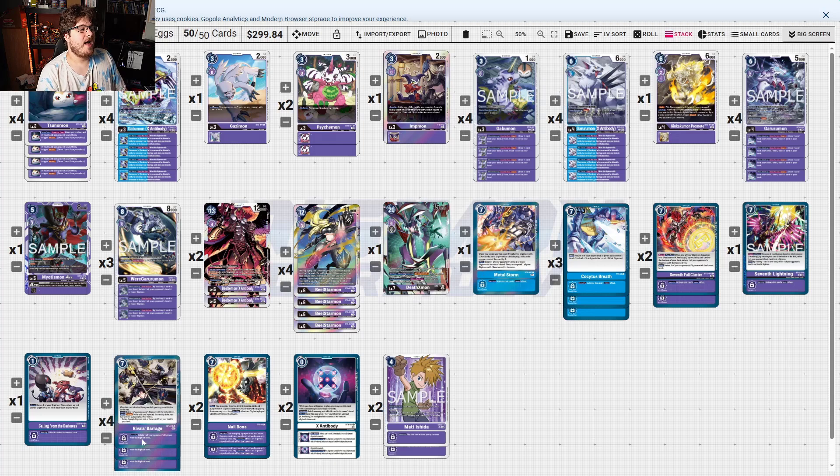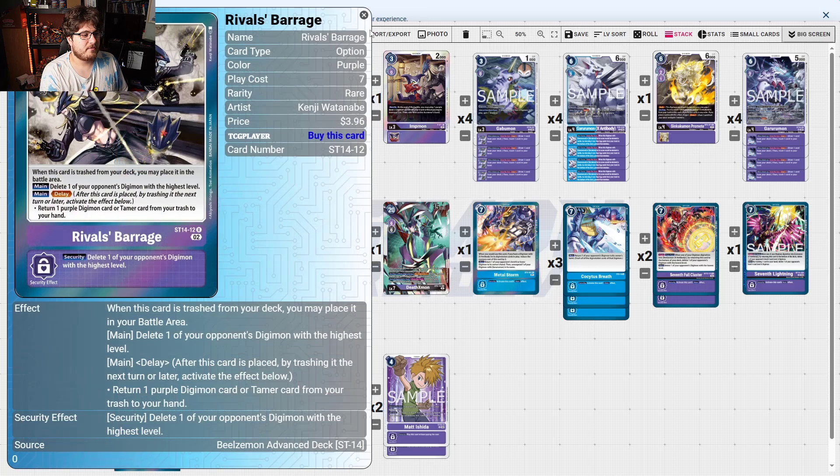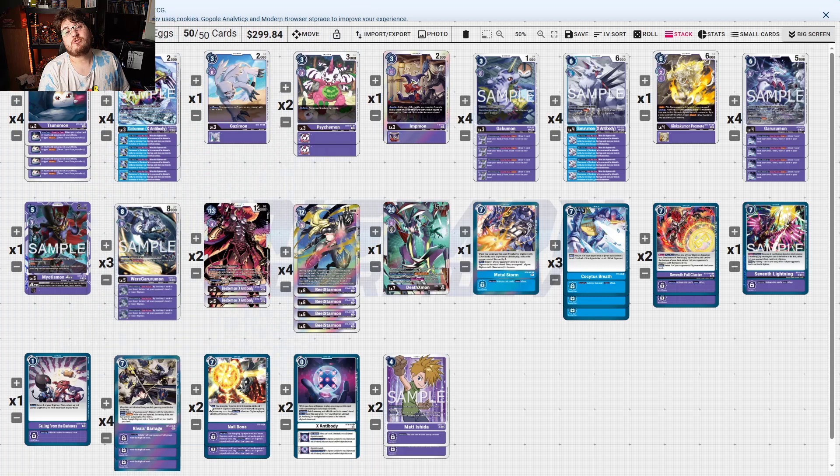Your plan is to trash a whole bunch with the new BellaStar or BeelzaStar — you fill up your trash so quickly that you basically answer threats on board. You have Rival's Barrage, which can delete one of your opponent's Digimon with the highest level. So Apocalyptic Mon, even though it's milling you, you use BeelzaStar's effect, use Rival's Barrage, remove it off the board. Since you can loop this a couple of times, you end up really applying nasty pressure that your opponent isn't ready for.